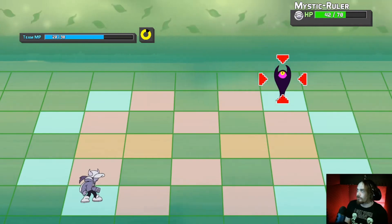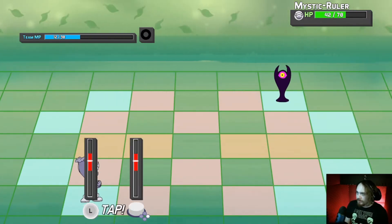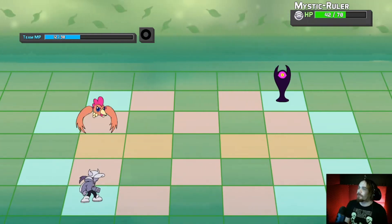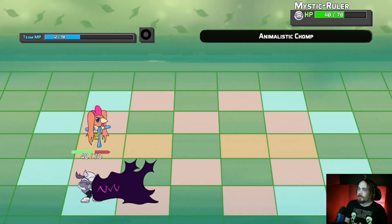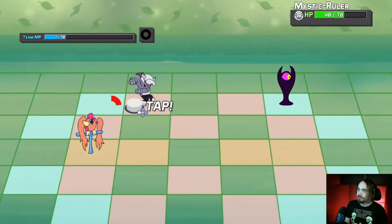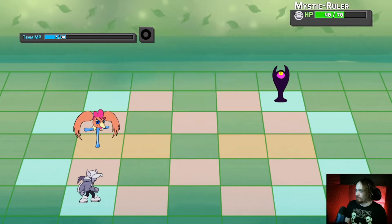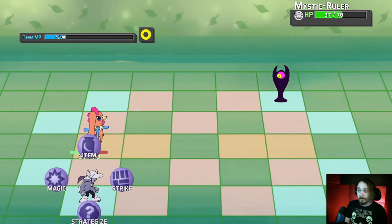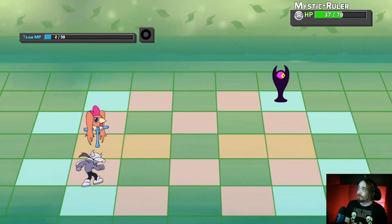I really wish it was easier to juke these guys. It seems like they can just teleport in front of me. When they go into shadow, I thought it was more like they got a speed boost or were just invisible, but no — they just teleport in front of you, which makes them nearly impossible to avoid.